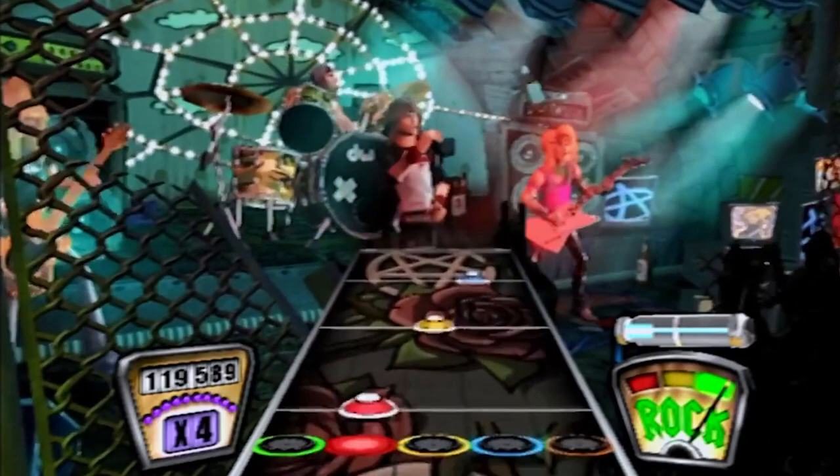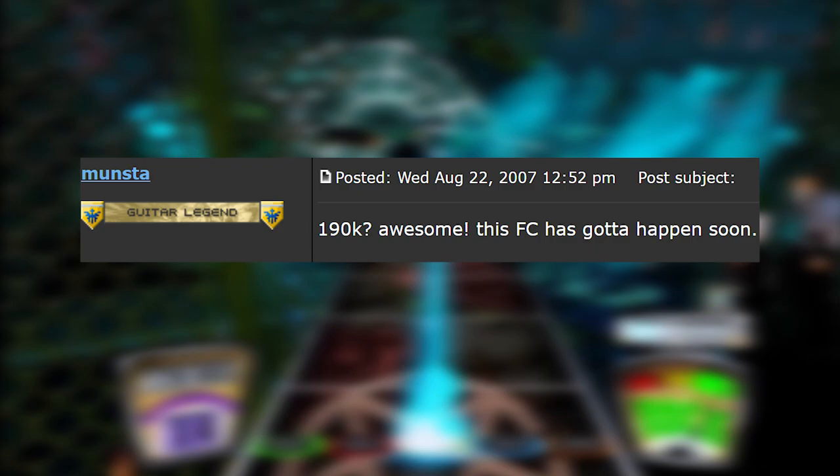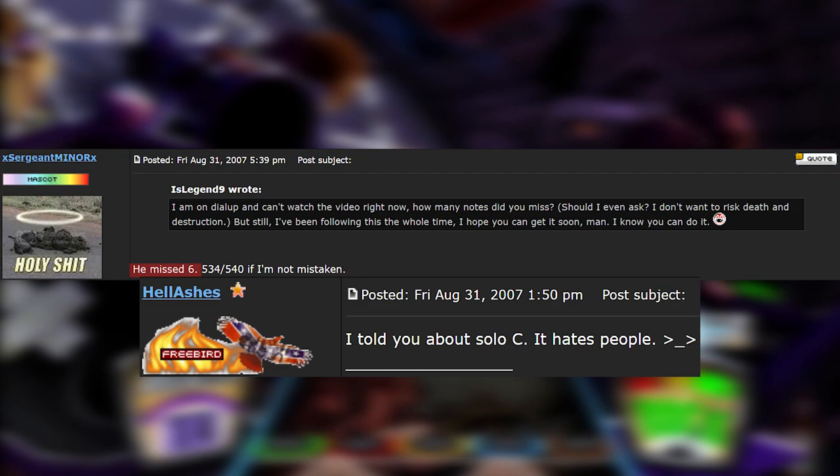He stepped away from the game for a bit, but once he arrived back home the grind continued as if he never left. On August 22nd, 2007, he posted a 190k score, choking in Solo D. A week later, Kev227 made a surprise reappearance with a 181k score at 96%. AtRemains responded quickly with a minus 6, this time missing in Solo C but hitting Solo D. The FC was inevitable at this point.